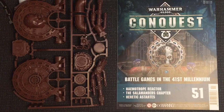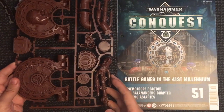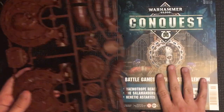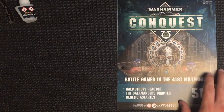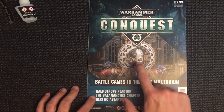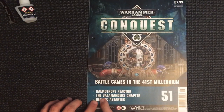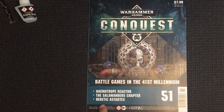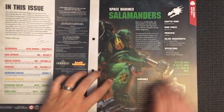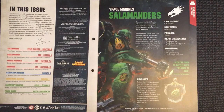Hi there guys, welcome to issue 51 of Warhammer Conquest. We've got one big sprue of scenery and we've got the magazine. First we'll build this in a minute, so what we got today: the Haematrope Reactor, which is this lovely thing, information about the Salamander chapter, and Heretic Astartes.